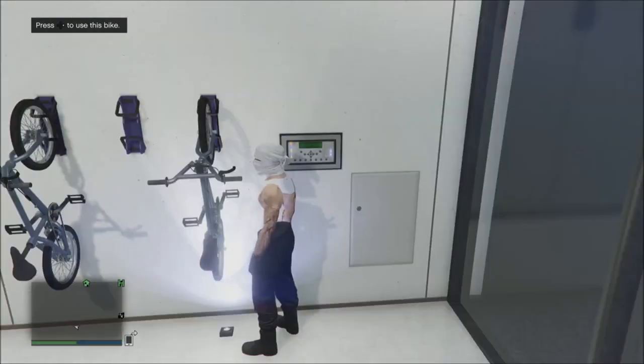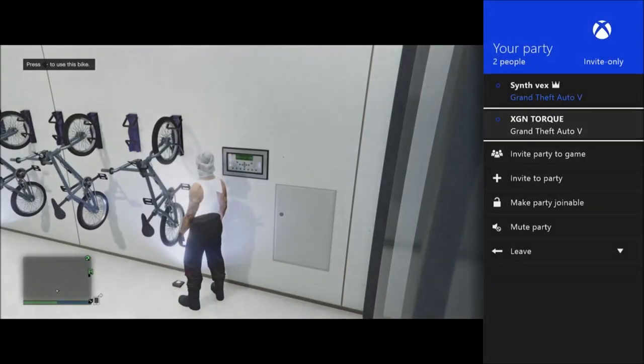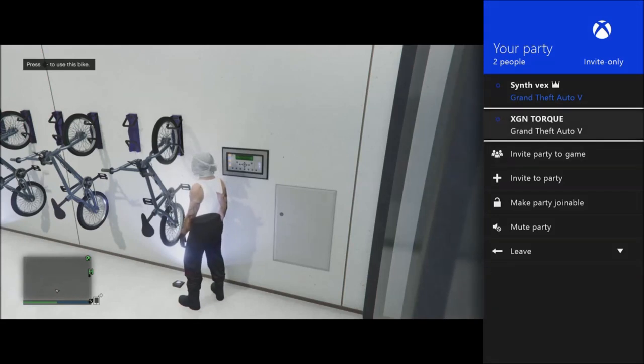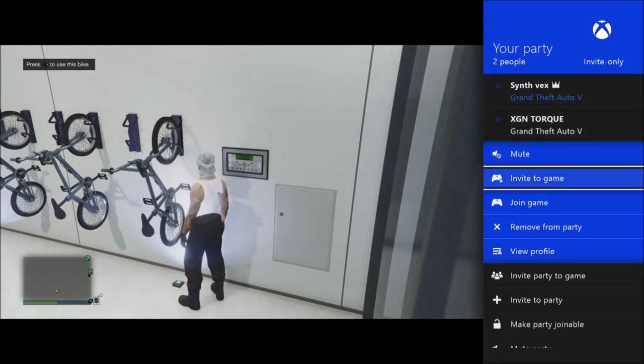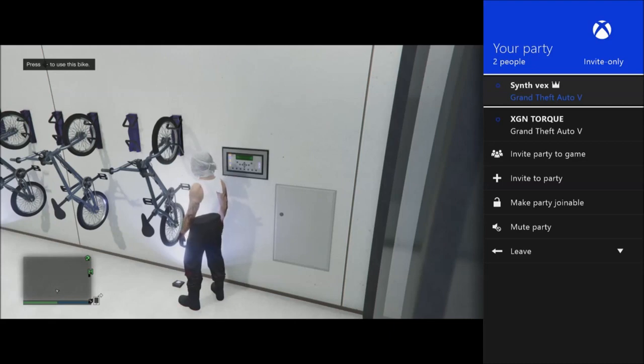Wait for your mate to host that messed-up session. Once it's loaded, press Start on your Xbox, go to Party, find your friend's name, press Join Game, and then keep spamming right on the D-pad — keep spamming right on the D-pad. This will glitch out a lot, so just keep spamming it.